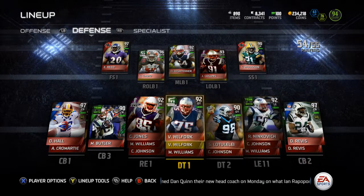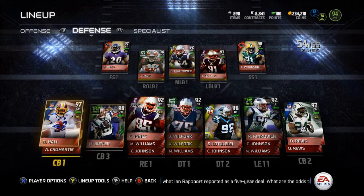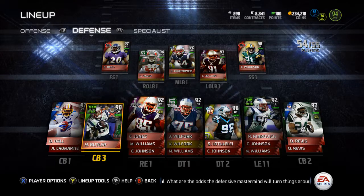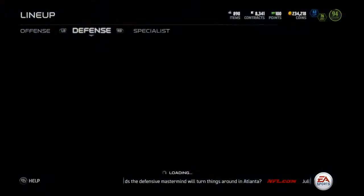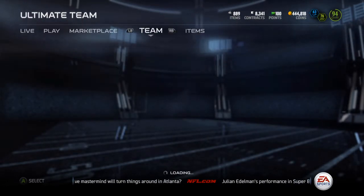I wouldn't have bought this Ninkovich or Butler normally, but I don't have college tomorrow so I might play a few games with them. That's the only reason I forked over roughly 400k for Butler, Edelman, and Ninkovich. The team's sitting at a 94 overall — I'm pretty darn happy. My Tracy Porter sold, so we're back up to 440k.